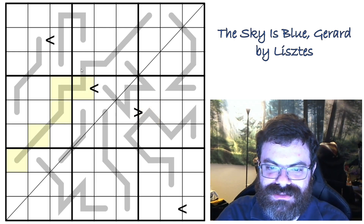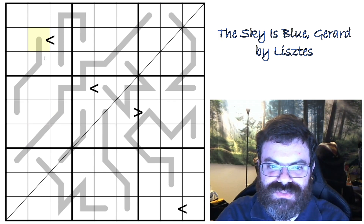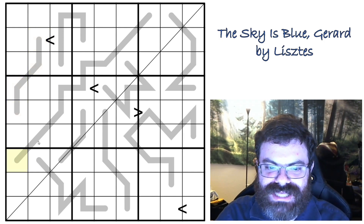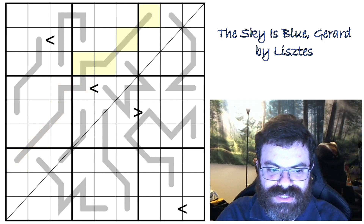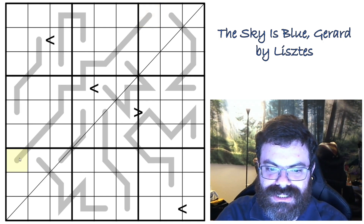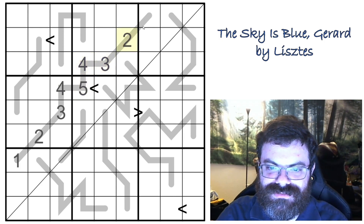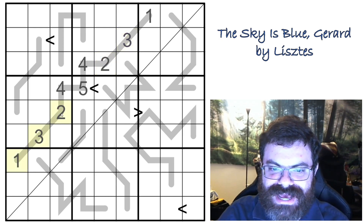Additionally, we have these less than or greater than signs, and what those mean is exactly what you'd expect — this cell has to be greater than that cell. And then we have these lines, and the lines serve a dual purpose. First of all, they're palindromes, so across this palindrome if this were one, then this would also have to be one. Additionally, the palindromes act as thermos towards the center, meaning the center value has to be the largest, and as you work your way out from the center you have to be shrinking. From one end of the palindrome you're always growing — so it could be like one, two, three, four, five, and then the palindrome finishes as five, four, three, two, one.